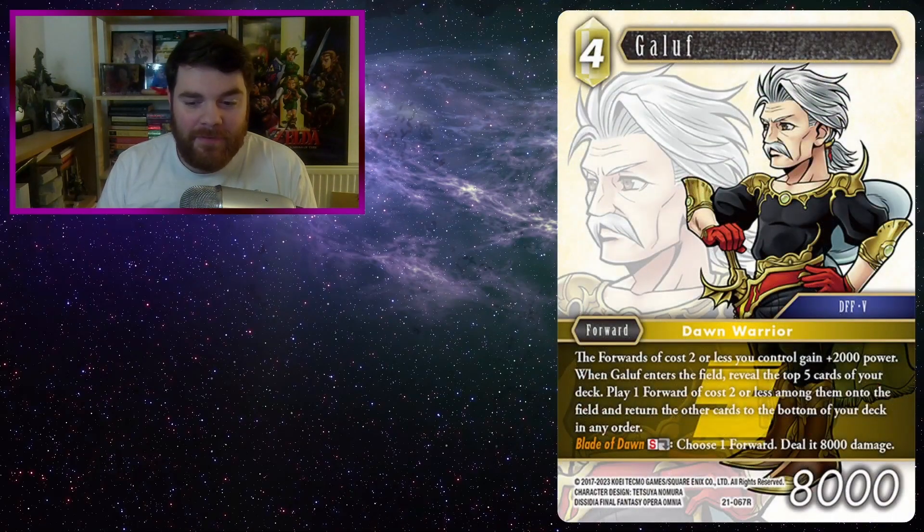Hello everyone, welcome back to another card combo show with me, Chocobilly, and this week we're returning back to normal. It's Opus 21 after last week's tangent into Opus 4. So this week I am going to be looking at Galif from Opus 21, and it seems the theme of Opus 21 was how can we play forwards onto the field for free.